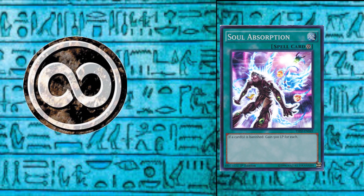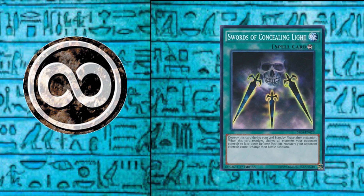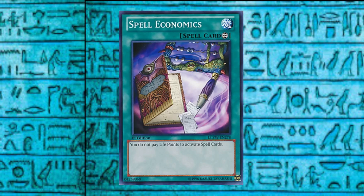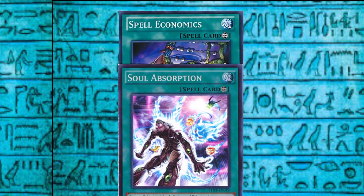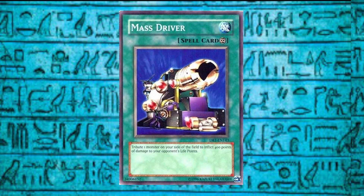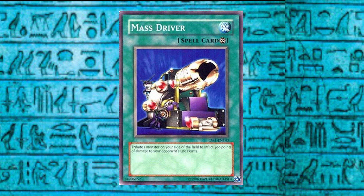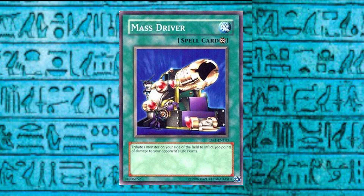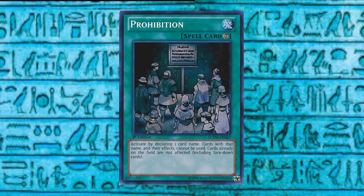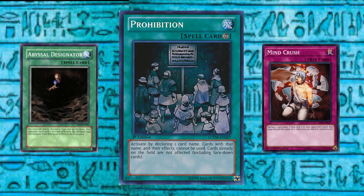Continuous spells remain on the field after activation, although some examples have a self-destruct feature to limit their impact. While on field, these spells can offer some sort of benefit, which may be a continuous-like effect — with an example being Spell Economics, which removes the life point costs from spell cards — or trigger-like, in the case of Soul Absorption, with the life point gain effect being triggered each time a card is banished. Continuous spells may also have ignition-like effects, with the case of Mass Driver where, as a spell speed 1 effect, the turn player may tribute a monster to inflict damage. One interesting aspect of continuous-like effects is the beginning of floodgate cards, which limit player actions in some way, like how Prohibition can designate one particularly troublesome card to prevent it from being used — design space also explored in many early counter cards.